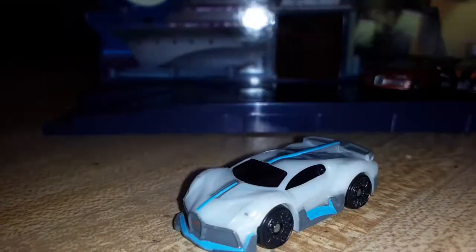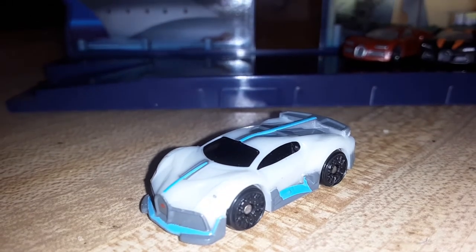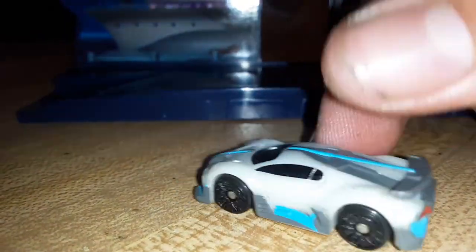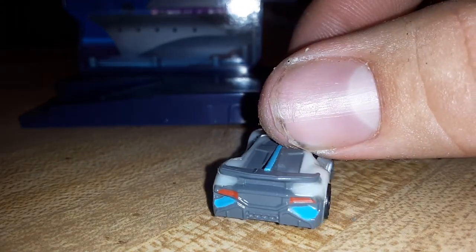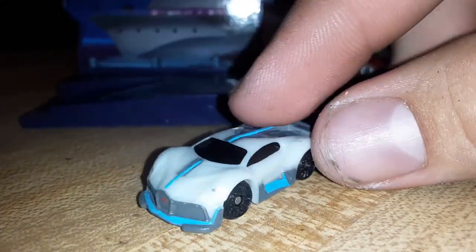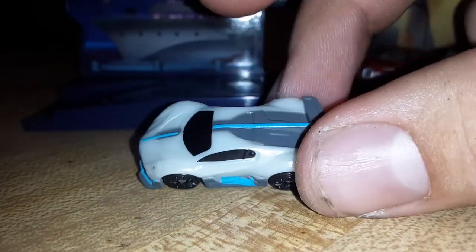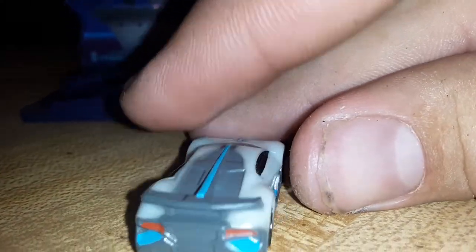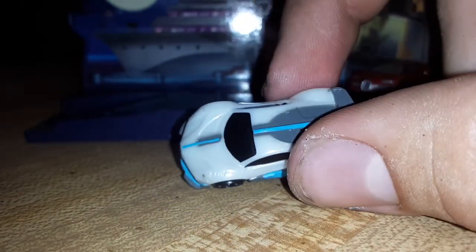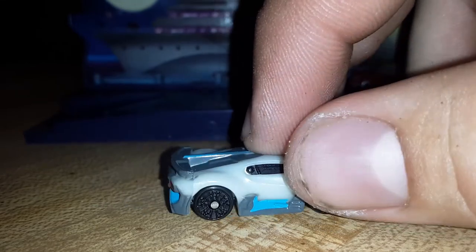We've seen this one before — in blue with black, and in silver with a blue design. I do like this white one though; it looks electric. I'm not sure if this car actually is electric. I'm a car guy, but I'm a car guy because I enjoy the art of auto making. I don't really care what's under the hood — I just like what they look like on the outside. I'm very into designs of bodies and paint jobs. That's my thing.